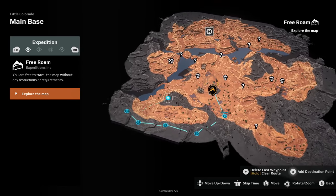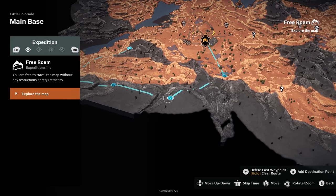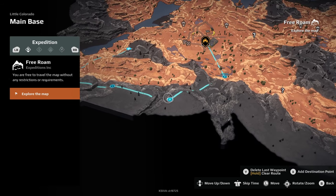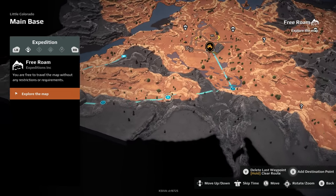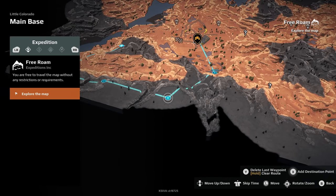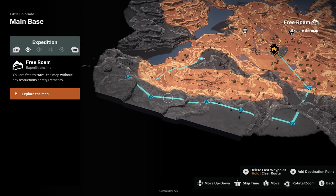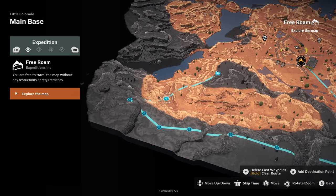If you want to move an existing waypoint — say you don't want it quite where it is — instead of removing it and placing a brand new one, just hold down your place button and drag it to where you need it, and it will update the route automatically. You can also add extra waypoints anywhere along the path whenever you want. This is going to be really helpful for planning your routes on expeditions.